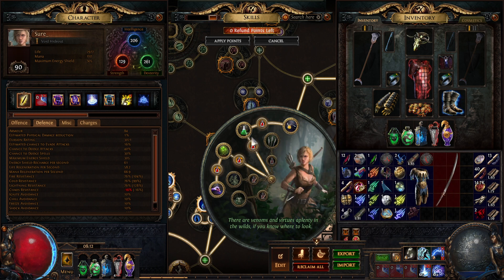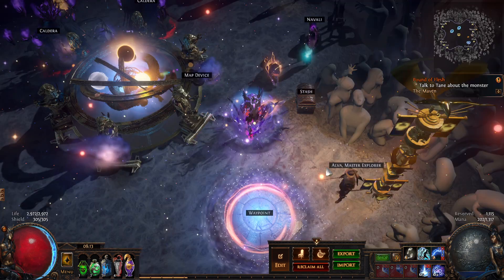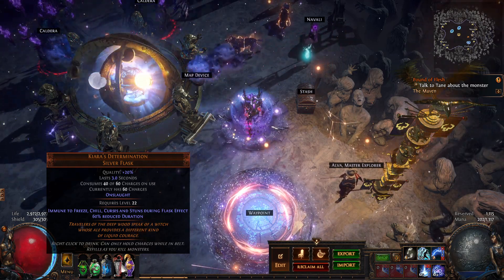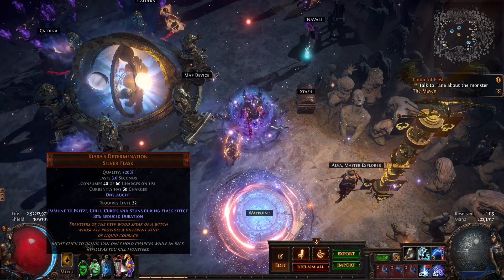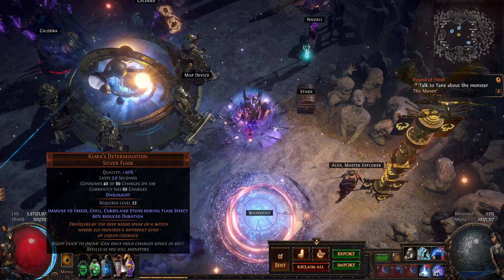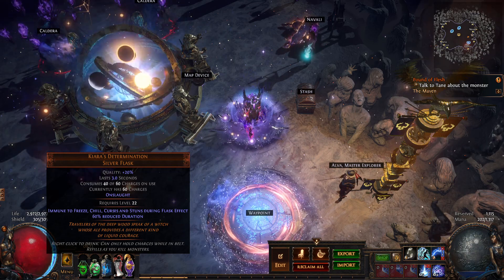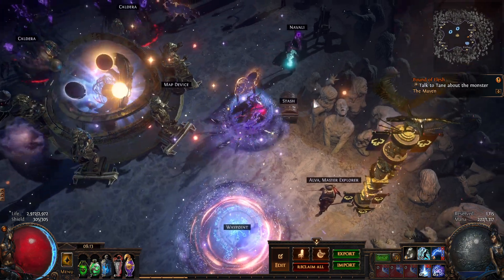The MVP of the entire build is actually Kiara's Determination — a Silver Flask, as silly as that might sound. With only a three-second duration, it gives us immunity to stuns. It makes us immune to stuns! We're immune to all elemental ailments during flask effect as a Pathfinder, so the other things don't actually matter at all. But it's the stun — it's insane, it's very nice. It's probably the only reason I could play Ultimatum at all with this character, in fact.